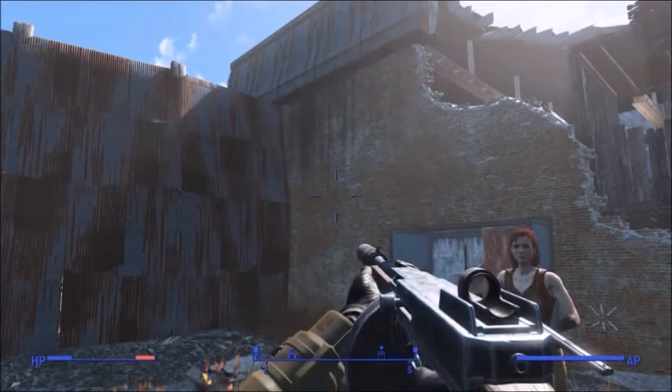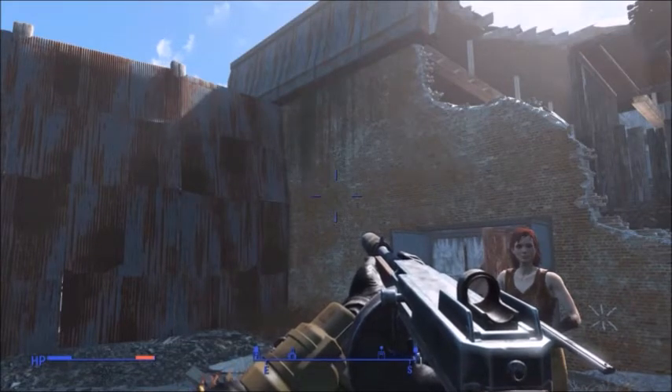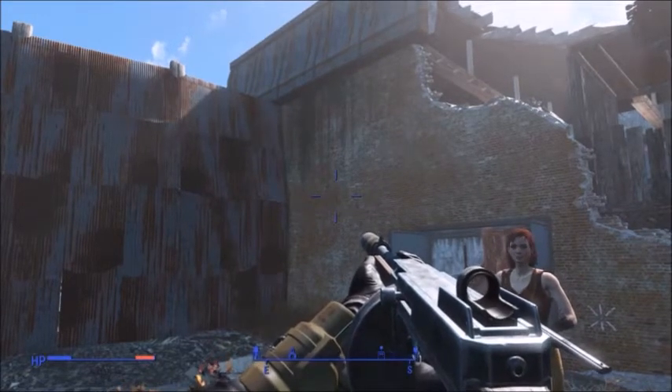Hello guys, my name is Bloody and welcome to another video. Today I'm going to be showing you how to get a very unique weapon in Fallout 4 by the name of the Prototype Up77 Limitless Potential — pretty sure I said that right.